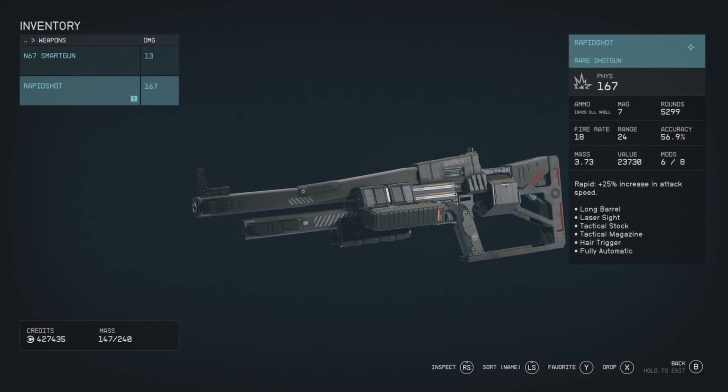Our other unique weapon for this video is Rapid Shot, a unique breacher shotgun with the Rapid Legendary effect, which gives you a 25% increase in attack speed. It has the mods: long barrel, laser sight, tactical stock, tactical magazine, hair trigger, and fully automatic.